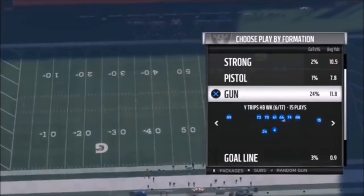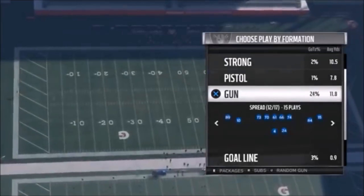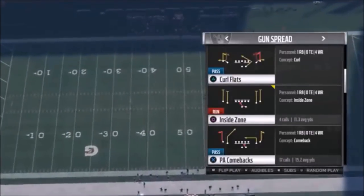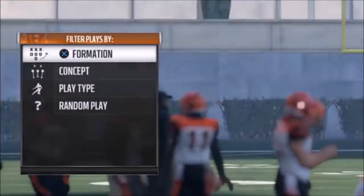We'll start off with cover 2. This is the playbook I'm using right now, so I know it pretty well. I'm pretty sure it's out of the Gun Doubles Y-Flex — actually, the Gun Spread. This is one you've probably seen online quite a bit. I'll start with cover 2 and work my way back to cover 4. The PA Comebacks — this is the play I'm going to pick here.